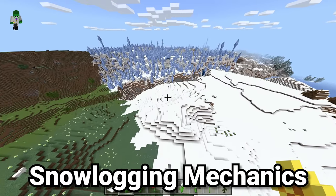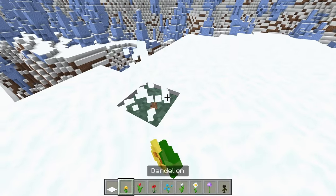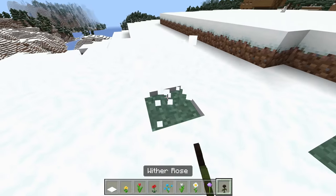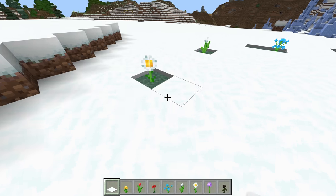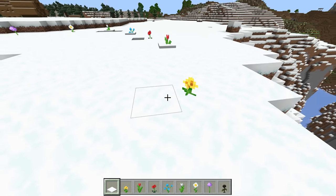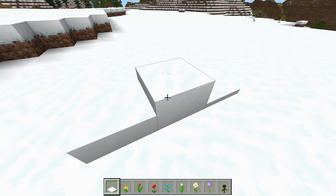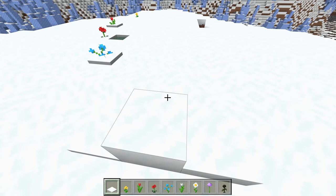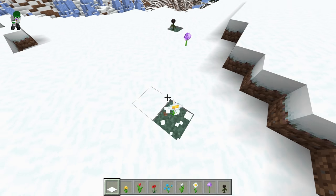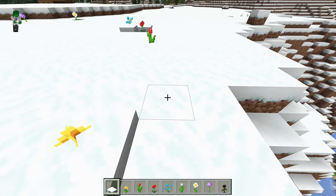Here are some other really interesting things you probably did not know about snow layers inside of Minecraft Bedrock, and this is definitely not how it works in Minecraft Java. Certain plants, such as flowers, can actually be snow logged. What I mean is that they can be actually covered up with snow layers, just like this. I really love this effect because it's so natural and it makes a lot of sense. We can partially or fully cover flowers all the way up in snow layers — so there's literally two blocks inhabiting the same space. It's much better than just having those little grass block holes around a world where flowers are placed down, and makes things look much more realistic.